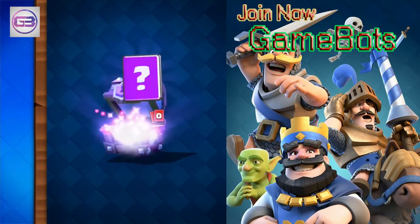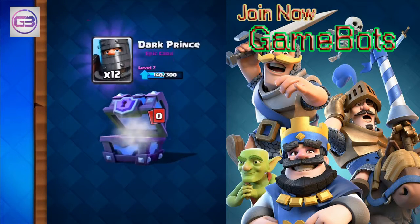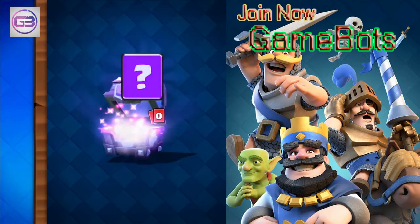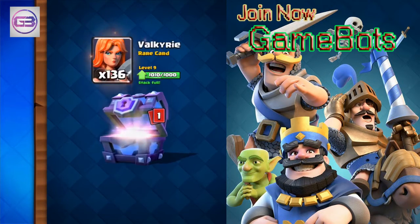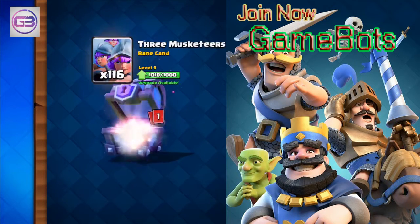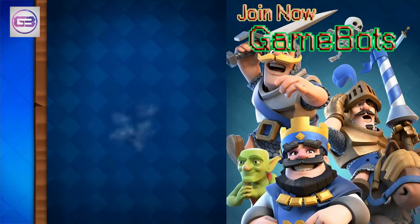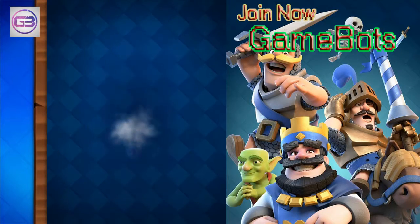Going through one slowly to see what we have: Prince was the first card, Arrows done, Skeleton Army on its way, Inferno done, Golem on his way, Ice Wizard. Pump is done, Lightning on its way, Prince on his way, Hut is done, Musketeer done, Goblins done, Witch on her way. Loving that Princess right there.